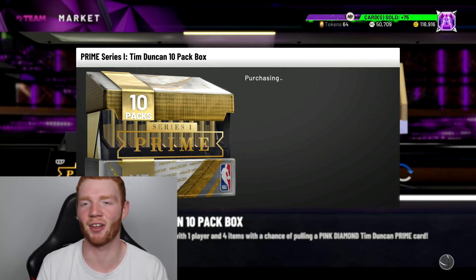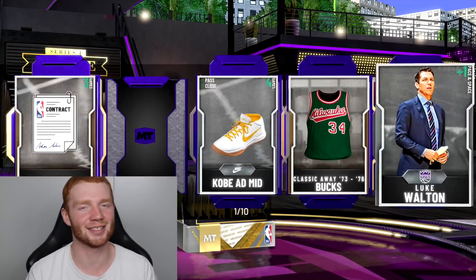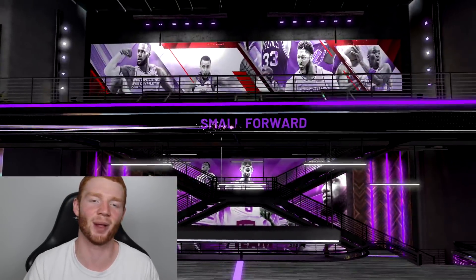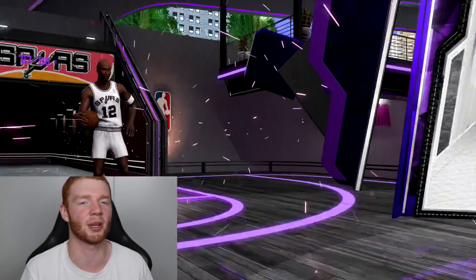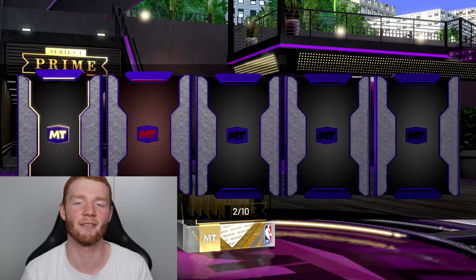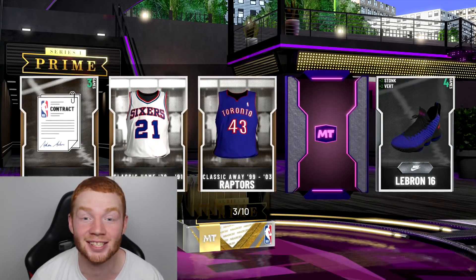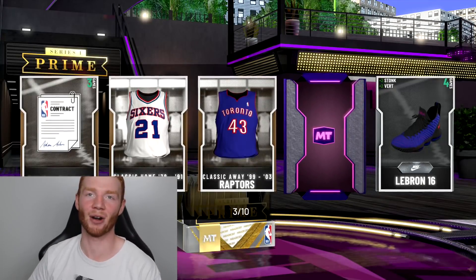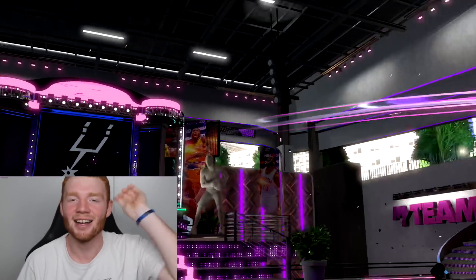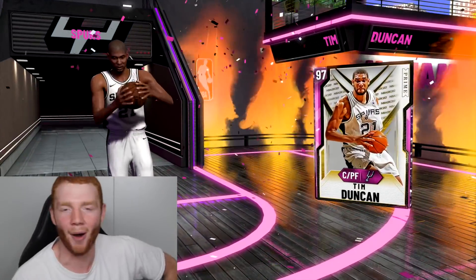Tiago Splitter — I knew it. I'm going to hop into one more 10-pack box and then end with singles. For some reason I feel like this one is about to be good. Great start — straight off with an amethyst, it's going to be Bruce Bowen — evolution player — so he'll go up to a diamond. Bruce Bowen once again! Then Tiago Splitter again — I'm just guessing all these players. Tim Duncan — no way! That might be one of the coolest things that has happened in a pack opening for me. I literally just called all three players — Tim Duncan pink diamond, welcome to the squad baby!